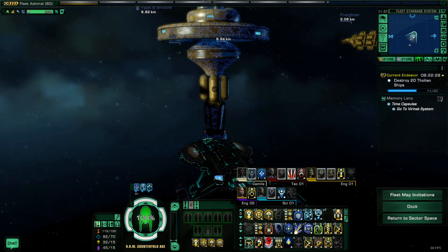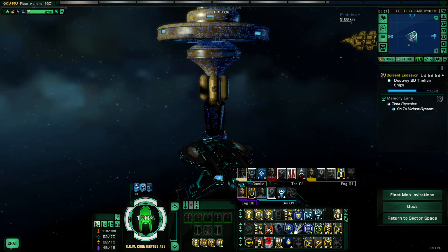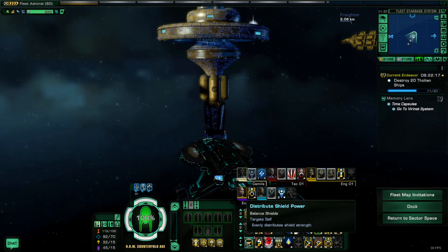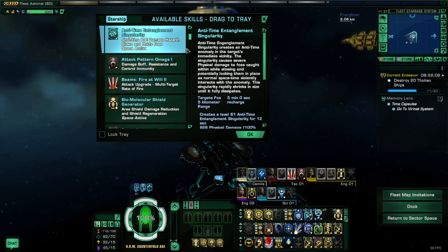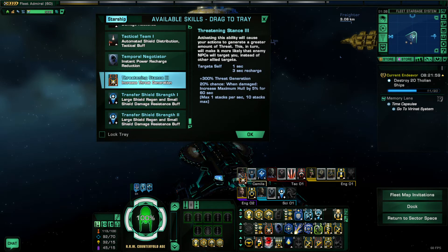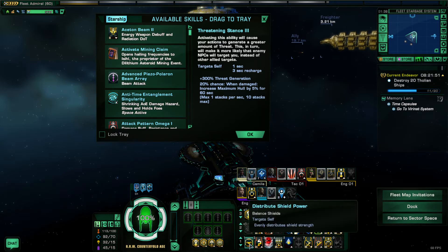The first ability is called Distribute Shield Power. This is an inherent ability available to all ships at the beginning of the game. When I initially started it was available right after the tutorial, though depending on how the tutorials have changed it may even be available as soon as the first time you enter your starship. For many obscure abilities on your ship you can find them by pressing the P button, scroll through and find all the different options, and drag them down to your active toolbar, because Distribute Shield Power is definitely not one that shows up there by default.